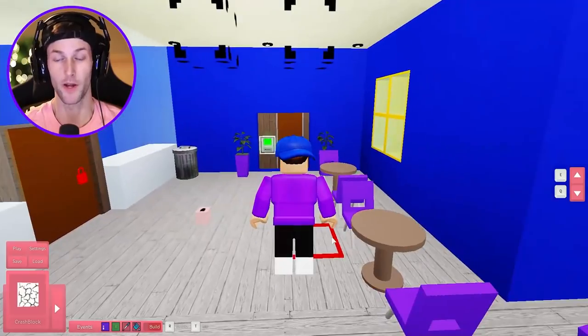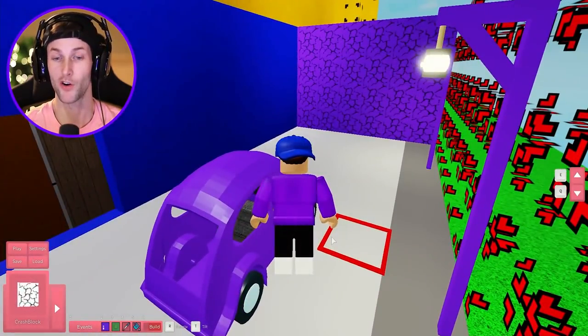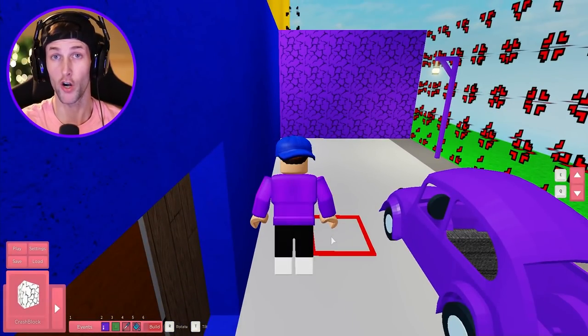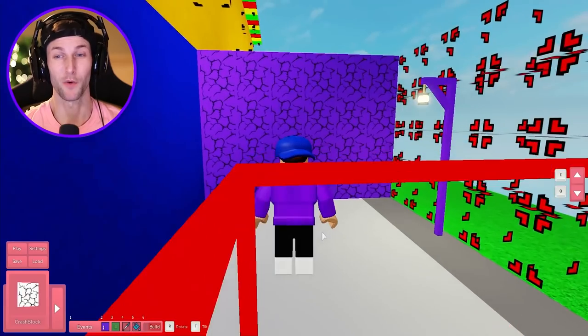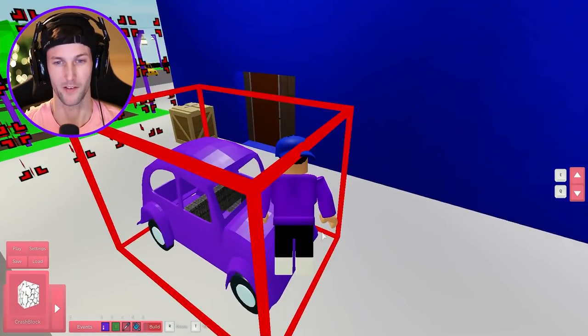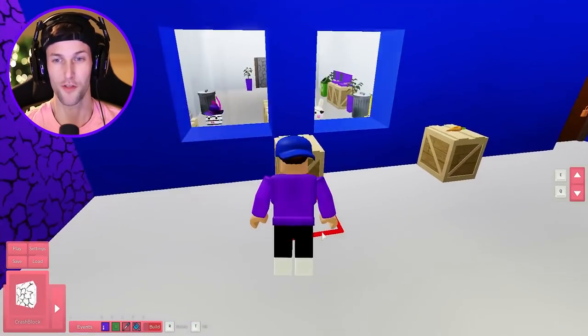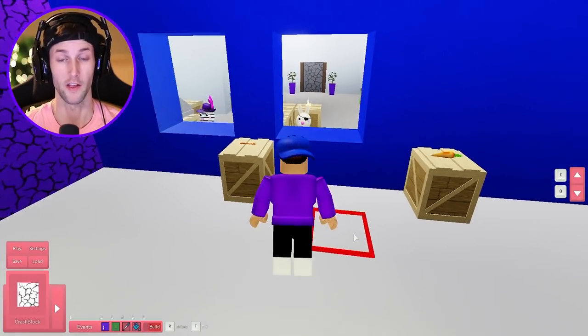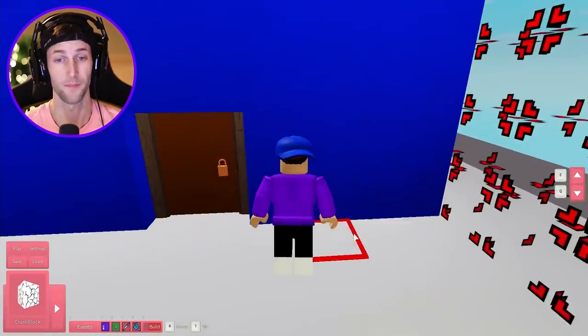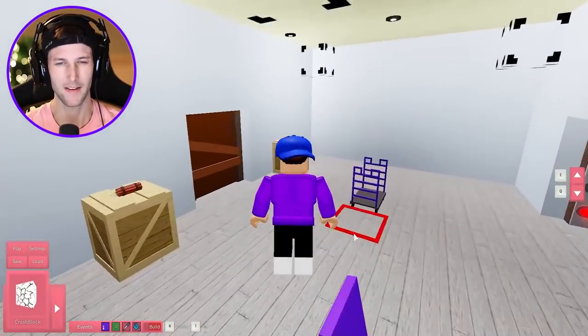Eventually you end up getting the green key card and you have to go out here to the car. Hopefully the car doesn't break this time - I tested it a few times and it seemed all right. I think it was just the construction map that it was messing up on. So yeah, you go through here, you get your food for the drive-through, and you grab either one of these. I would probably take the orange key.